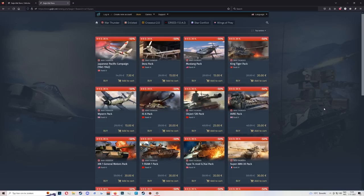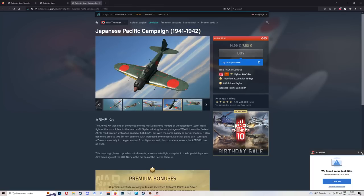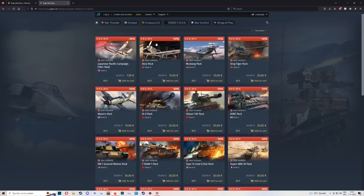Let's go right into the planes. First up, we have the Japanese Pacific Campaign pack, which is pretty good — 750, very, very cheap. You get a rank four premium A6M5 Co, 15 days premium, 850 GE, and then a rank four premium for Japan. Japan is kind of a shorter grind, so for 750 this is an absolute no-brainer. Probably the best purchase you can make in terms of money for Japan.